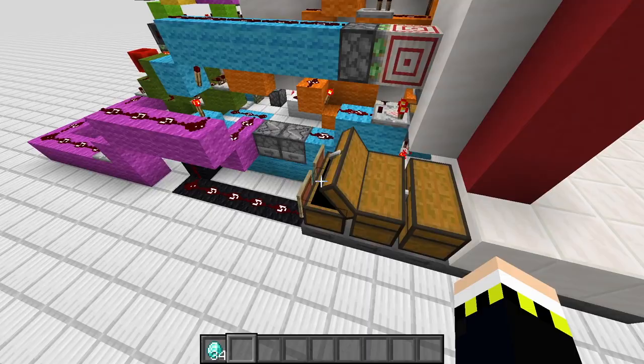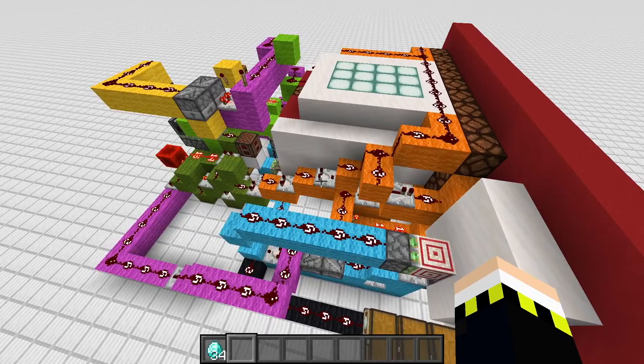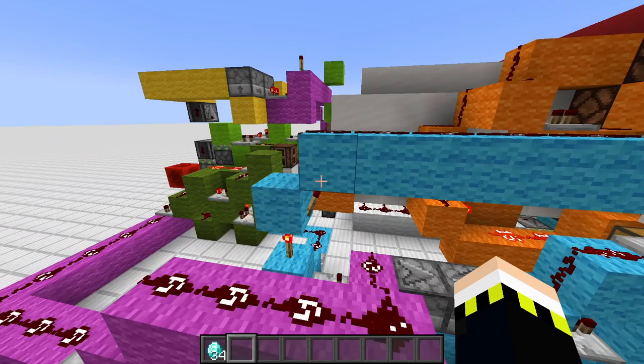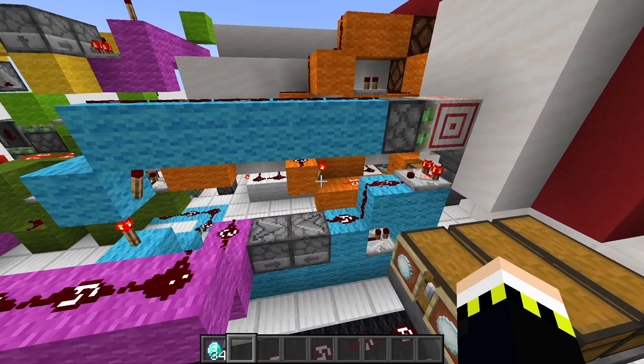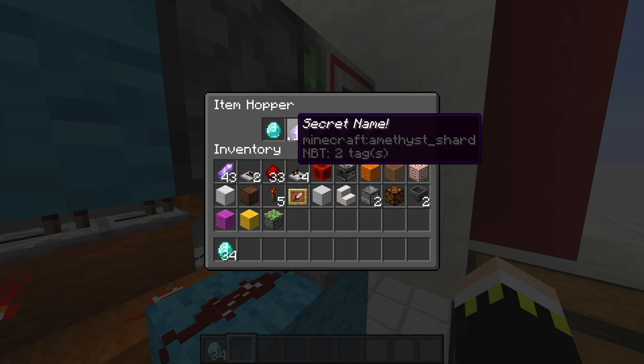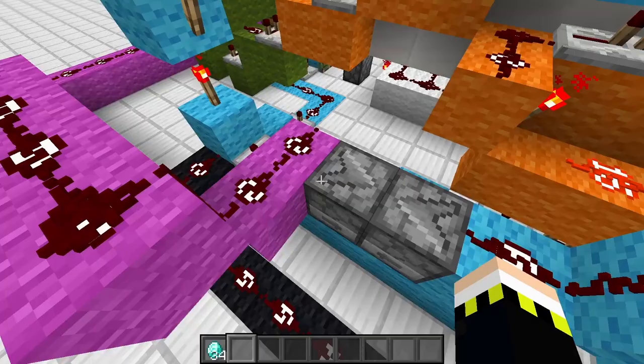Here's the snowball stockpile. I want to show you every circuit — I've conveniently color-coded them to make it easier to understand. In the second part of this video we'll build it block by block together, so you can build this machine in your single player or multiplayer world, play with friends, or charge money and get rich on a Minecraft server. I'll go through all the circuits subsequently.